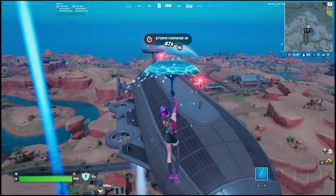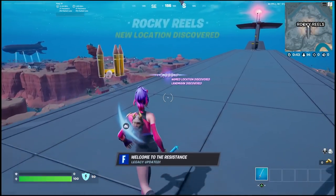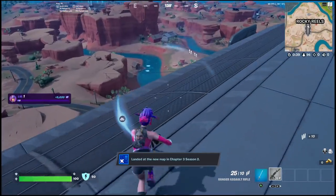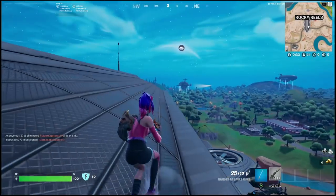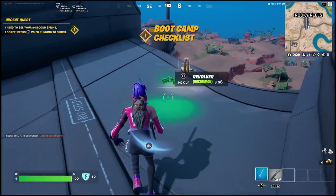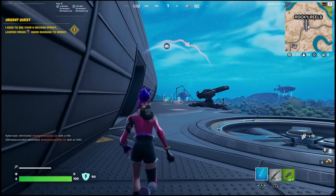So when you land into your first game you're going to actually see that you cannot build, and there's going to be some boot camp challenges that pop up. In order to complete this, what I suggest doing is go to a location where you're not going to find any people, because it will take about one to two minutes to complete. As you can see there's the boot camp challenge that has just popped up. Once you've landed and walked around for a few minutes, you will see boot camp challenges begin to pop up.